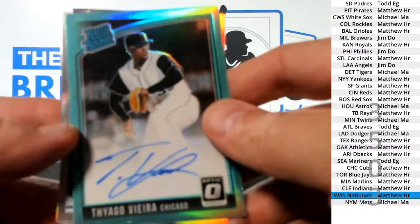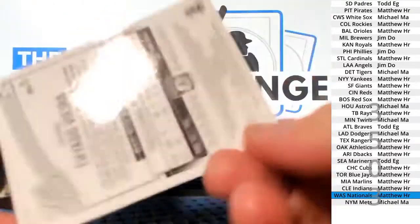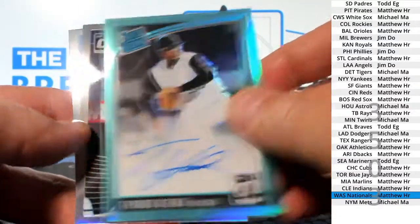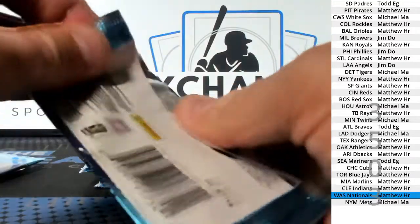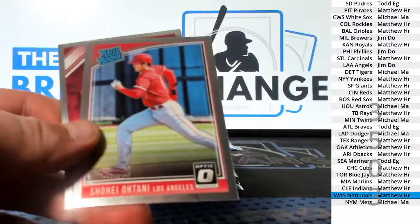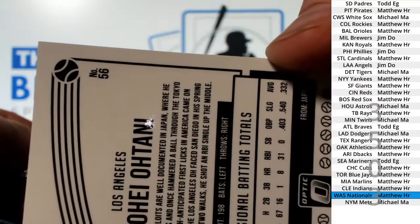Viago Vieira parallel to 125, White Sox, Michael M.A. Ohtani rookie variation — the filled-in baseball.